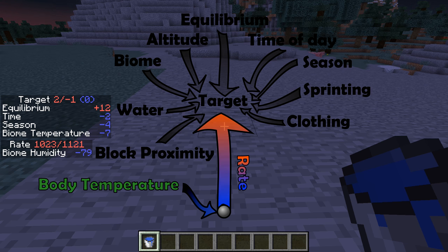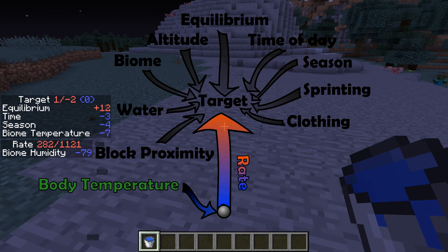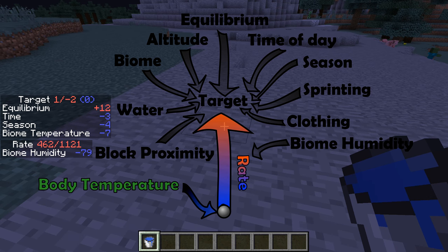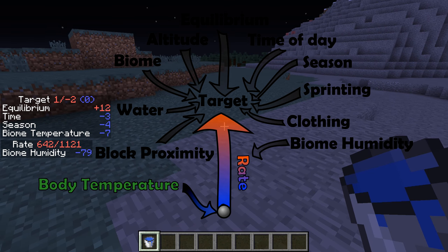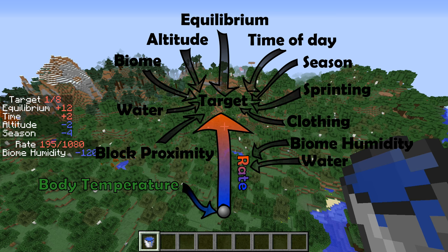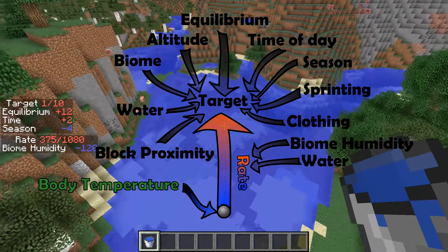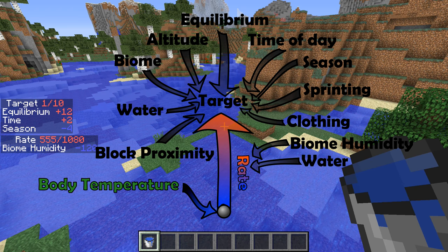So those are all the factors that can affect your target temperature — the temperature your body is trying to adapt to, generally slowly. It takes about 1,100 ticks for my rate to hit its ceiling, which is when it ticks over and adapts to the target one step. But the rate is affected by all kinds of things as well, which makes this system extremely hard to read. For instance, biome humidity impacts this — the higher the humidity of your biome, the longer it takes for your body to adapt to the surrounding temperature. And water has a massive impact on rate: if you are wet, your rate is very quick. This simulates getting cooled down quickly in water, but it has nasty side effects in very hot climates — like in Forever Stranded where you're always in the desert.